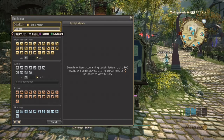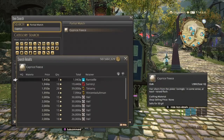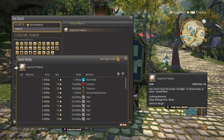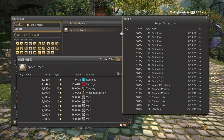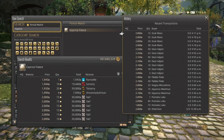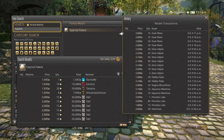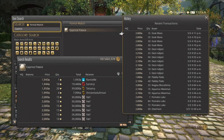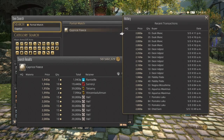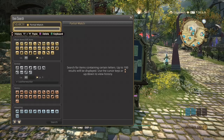Next is going to be the Caprice Fleece. As you can see here, we have 38 hits on my server. However, they have kept it around the 2,000 mark, which is good. Same thing as the Chromite — they have been selling all day. The amounts are all over the place, but try to keep them in even amounts instead of odd. They have been staying above 2,000 on my server. So that's going to be for Weaver. Another one is going to be for Armorer and Blacksmith.